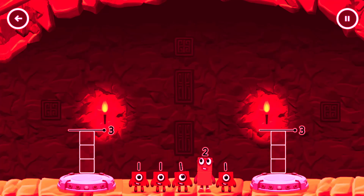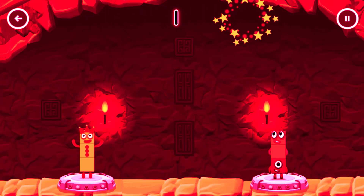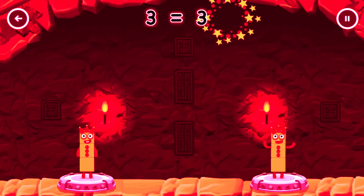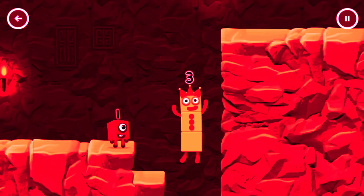Share the number blocks evenly to make two groups of three. 1 plus 1 plus 1 equals 3. 1 plus 2 equals 3. 3 equals 3. Yes!